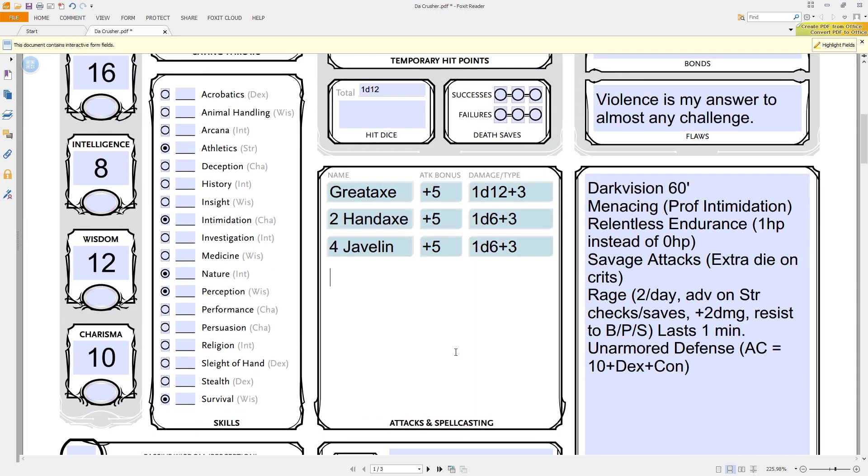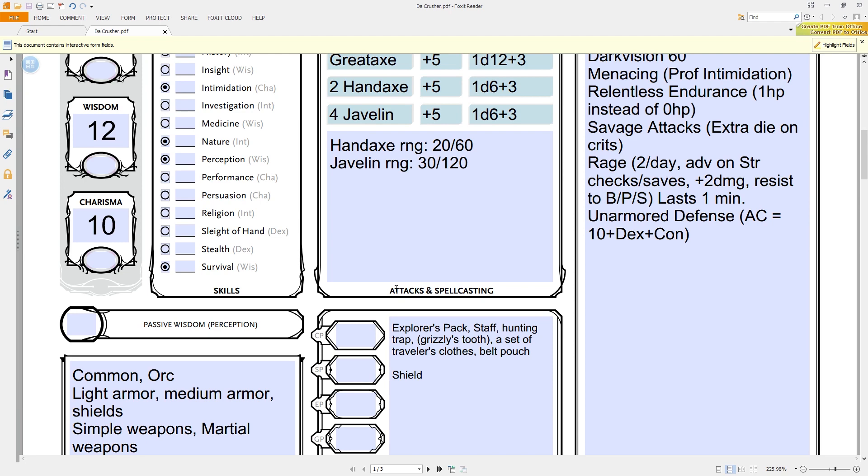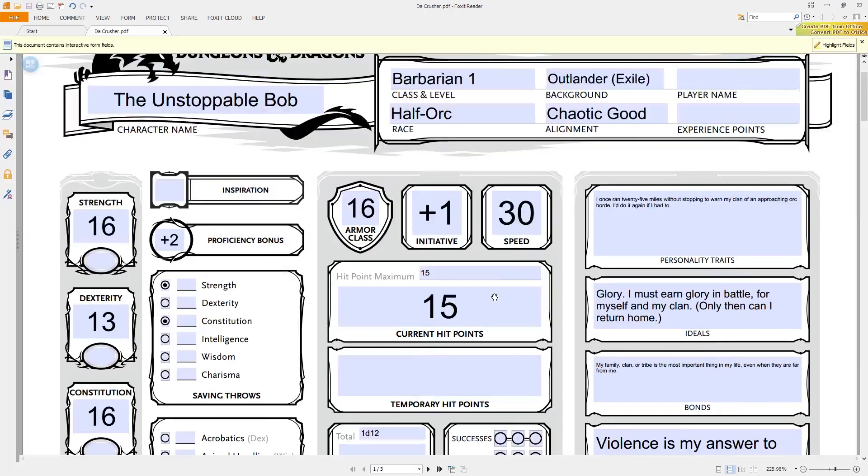The fighter is basically unchanged from the basic rules, but there are more martial archetypes. There's the Champion, the Battle Master, and the Eldritch Knight. The Eldritch Knight actually gets spellcasting — cantrips and spell slots from the wizard spell list, maxing out at 4th level spells, available starting at 3rd level as a fighter. The Battle Master gives you access to maneuvers and superiority dice starting as d8s. You choose your fighter archetype at 3rd level.